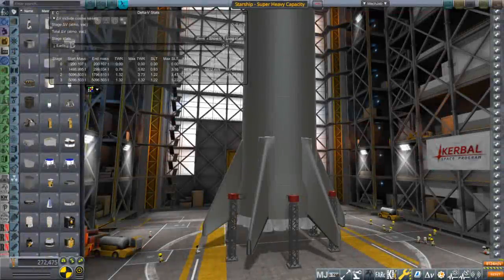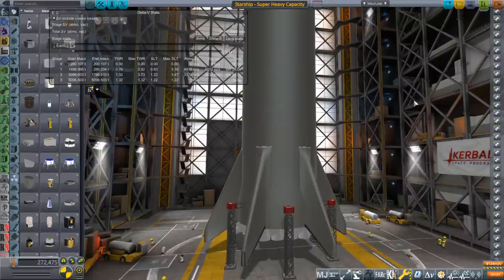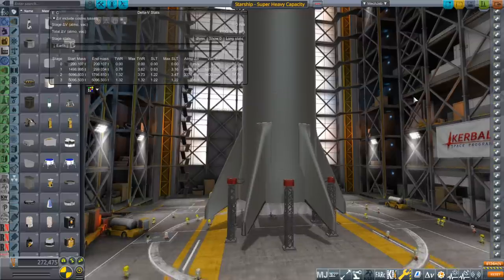Hello everyone and welcome back to Realism Overhaul Sandbox in Kerbal Space Program 1.8.1. In this video I will ask and answer the question: what if Starship and Super Heavy were a regular launcher? The first and second stages of a regular launcher, not reusable, with a regular fairing on top — what kind of payload capacity would they be able to bring to orbit? This is a capacity test.